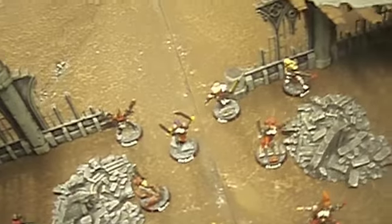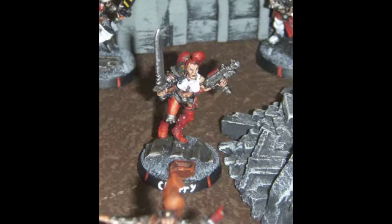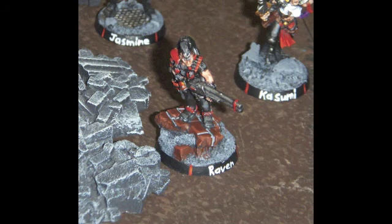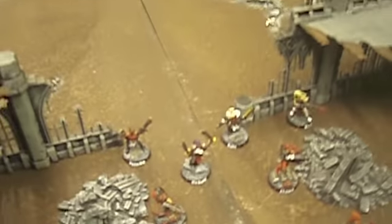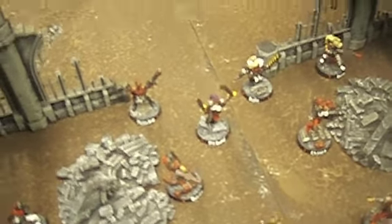Over here we have gangers — there are six of them. Just like the Juves, these models all have their names on their bases and they are all level 4 as well. These models are all very characterful; they have a lot of individuality in them. The client wanted to go with this white, black, and red color scheme, but each model has a lot of details and things that can really bring them out especially when compared to all of the other models.